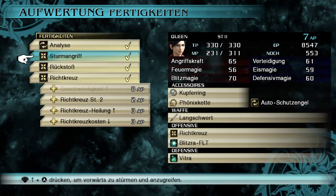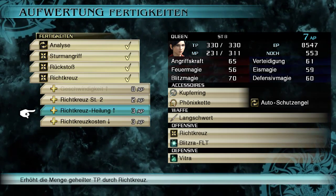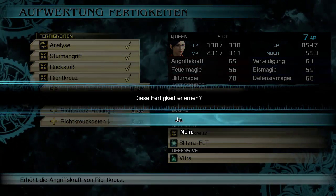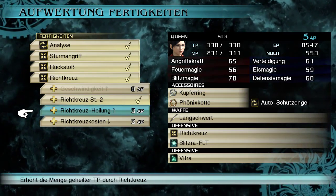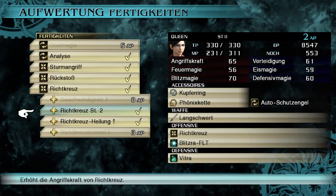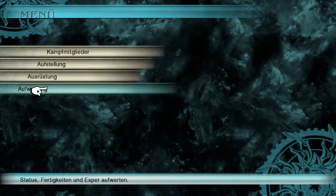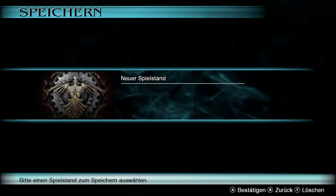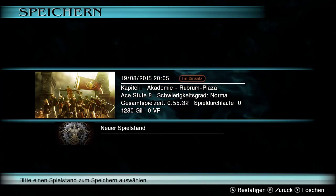Bei Queen haben wir auch noch 7 Punkte. Richtkreuz Stufe 2 erhöht die Angriffskraft. Erhöht die Menge geheilter TP durch Richtkreuz. Reduziert die AB-Kosten von Richtkreuz. Können wir uns fast alles leisten. Auf jeden Fall machen wir uns ein bisschen stärker, und die Heilung ist auch nicht schlecht — gerade am Anfang, weil man noch nicht so viele Lebenspunkte hat. Haben wir gleich mal ein paar Punkte ausgegeben. Und dann speichere ich auch mal, bevor wir uns hier weiter umschauen. Es ist so ein bisschen einsatzmäßig eingeteilt — mal sehen, ob das so weitergeht.